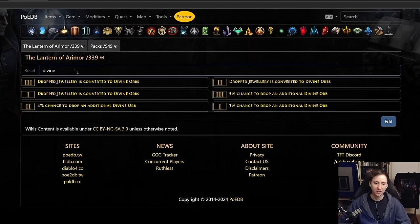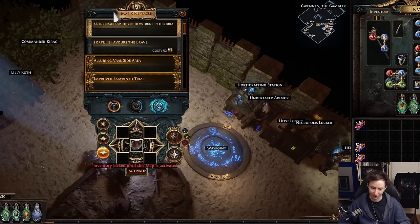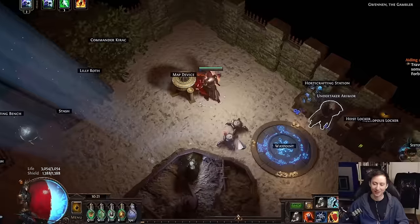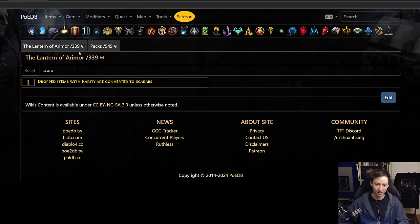Let's look at some of the other modifiers. 'Dropped items with rarity are converted to maps' — this one is really good, and you can use Anarchy on that one too. Essentially, as long as you have a monster with high rarity it's going to convert all of that to maps, and you can come out of a map with like 200 extra maps. As of right now people are burning through maps looking for Lantern of Aramor devoted modifiers, so getting something like this means coming out with 200 maps worth roughly 8 to 10 chaos each. 'Dropped items with rarity are converted to scarabs' is also great, and Meat Sack as well as Anarchy are the two best embers to use on that one.